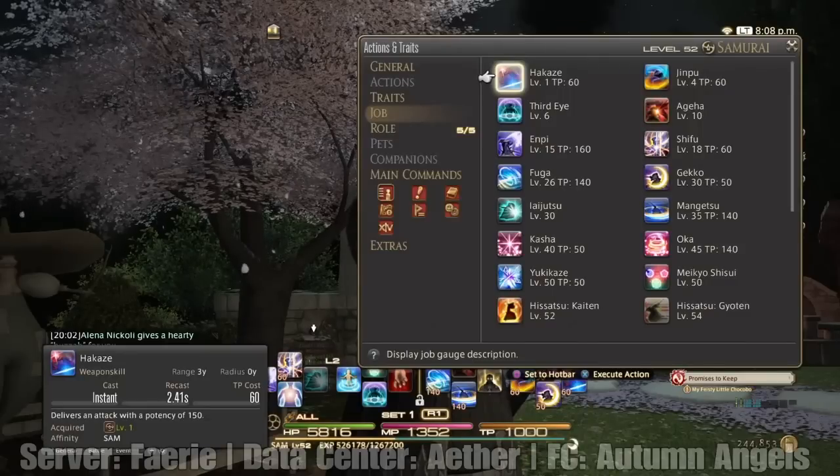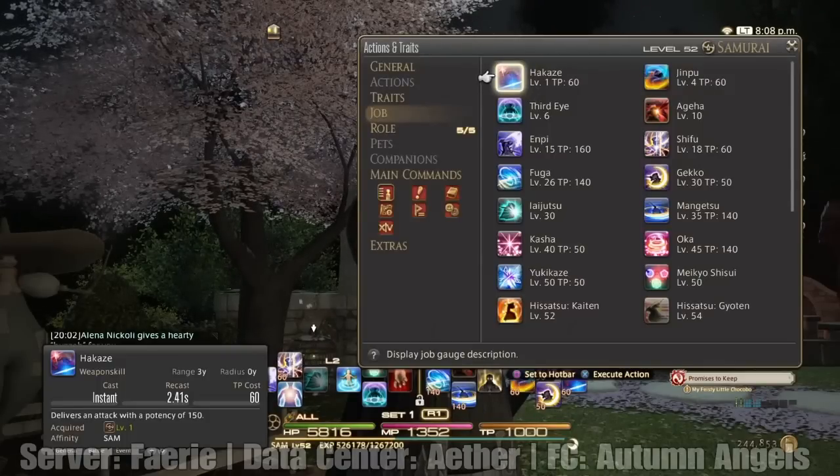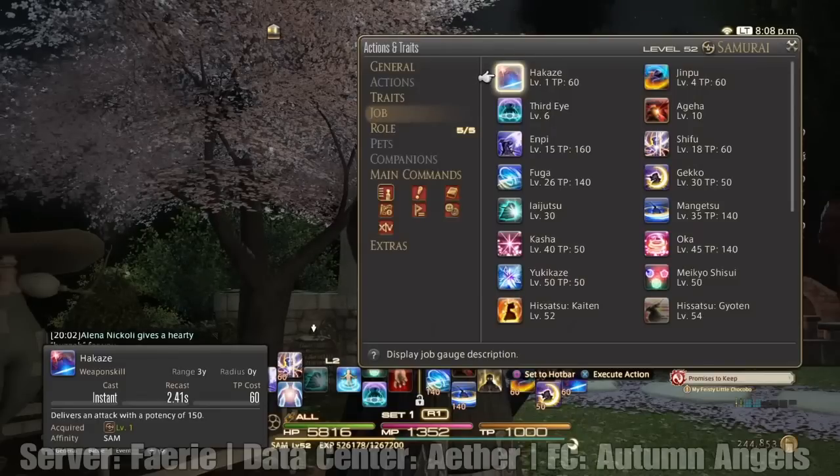Now let's get down to the job, to talk about some of these moves and stuff like that. I'm only going to be covering up to level 50, so we're not going to go any higher than that — we're just going to keep it really simple. Hakaze delivers an attack with a potency of 150 — basically your basic slash-the-enemy move.